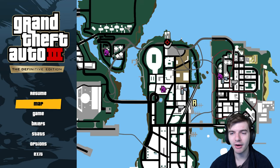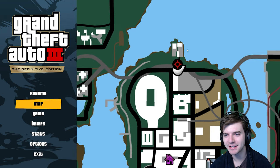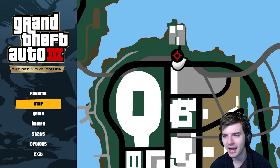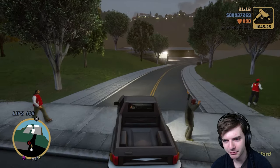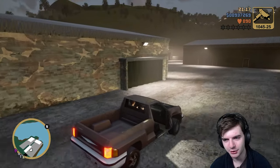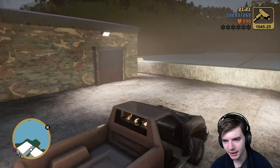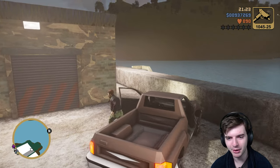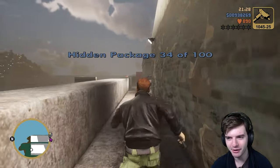All right, so now we're back to more of the regular landlocked, easily accessible packages. So the next one's gonna be up here at the top of the map in Staunton in this little warehouse-looking area. So we're gonna drive in here, and I think it's behind this building. Yes, good deal — number 34.